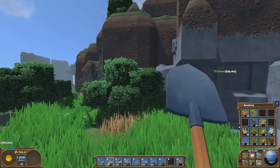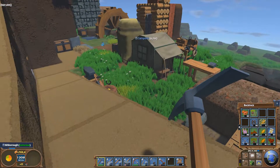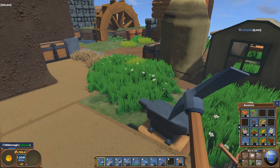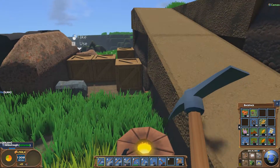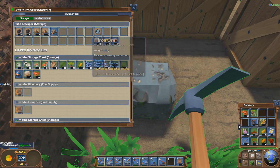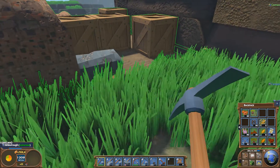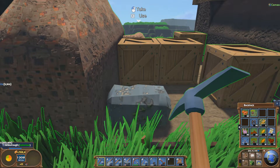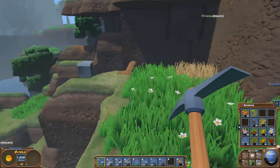I also picked some ores there, and that's the first thing I want to show in more detail. When you harvest or mine ores they look something like this — iron ores. I only have one, I don't know why, because I always get them in fours. I must have dropped three somehow, perhaps they fell into the water and are lost forever.